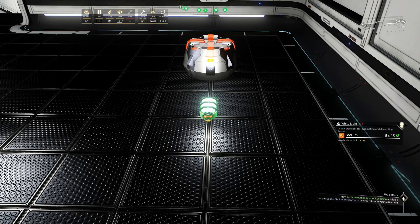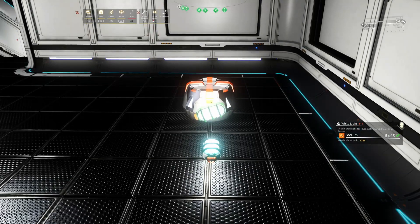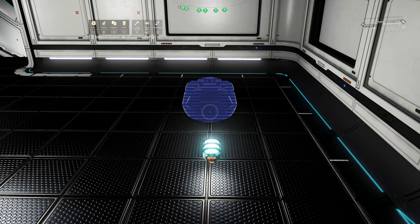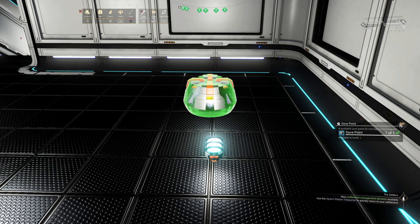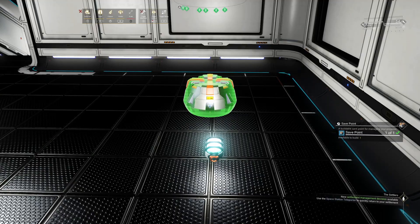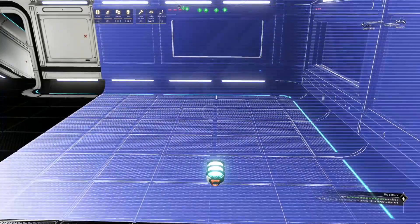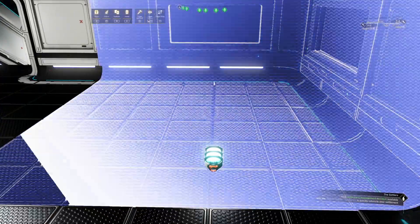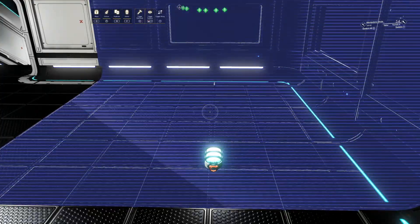Then what we need to do is select the save point, move it, and then simultaneously hit the toggle edit build button at the same time as toggle wiring. That hasn't worked. If you look at the top you can see I'm not in the wire menu, so you know it hasn't worked when you're not in the wire menu. So let me try that again.